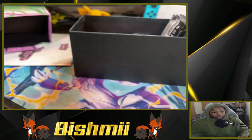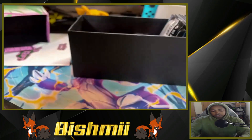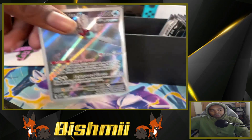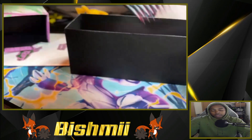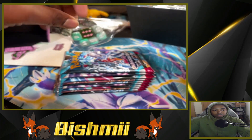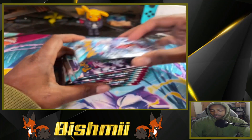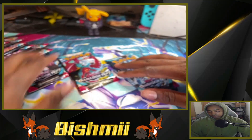We opened up the Iron Valiant one so we got the Iron Valiant sleeves. There's a code card, we got two promo cards — the Iron Bundle promo and then the Iron Bundle promo with the Pokemon Center stamp on it. We have a lot of packs! We got dice, regular dice and green. Let's get into these packs — Garchomp, Valiant, Roar Moon.